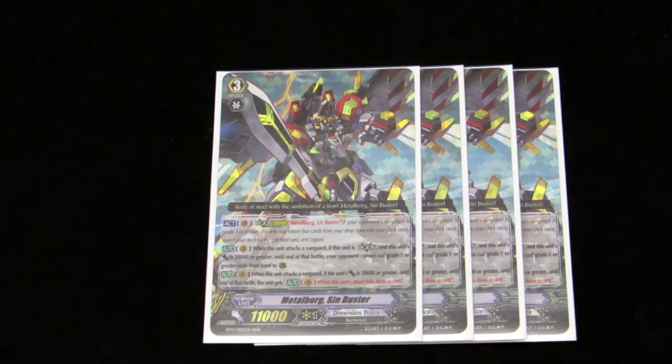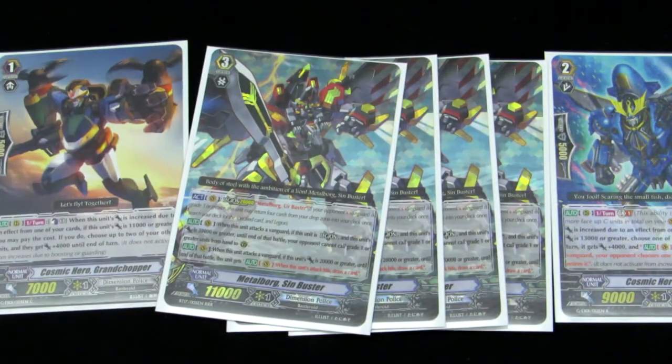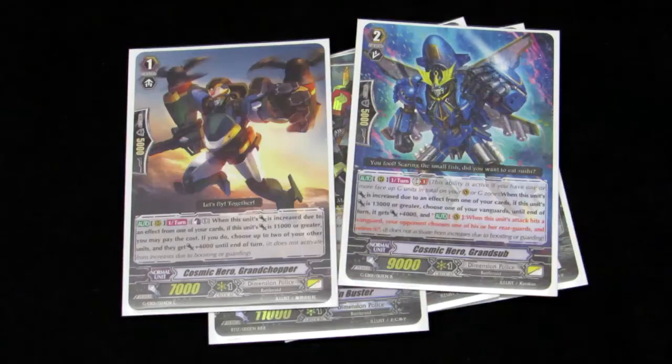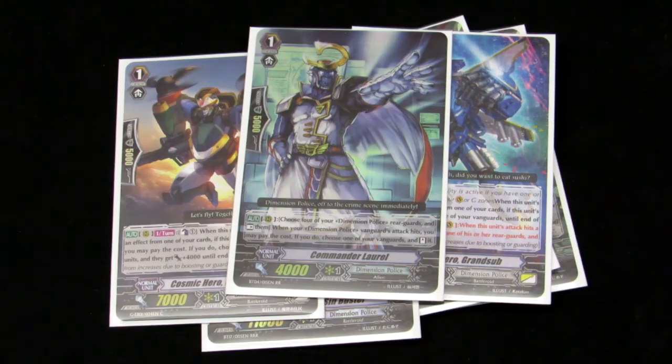Comboing Sin Buster with Grand Sub, the Legion Mate, and Grand Chopper — even if they two-to-pass you — one trigger on Grand Chopper and Grand Sub, and this applies to stride as well with Heavy Duke, which is the main stride in the deck. A two-to-pass becomes a one-to-pass, or a three-to-pass becomes a one-to-pass, and a two-to-pass becomes you passed. It's insane because it sneaks up on you. You don't even realize it until it's plus four, plus four, plus four, and you get hit and you wasted all that shield just to get demolished. And then you have a Laurel re-stand on the way — that's so brutal.